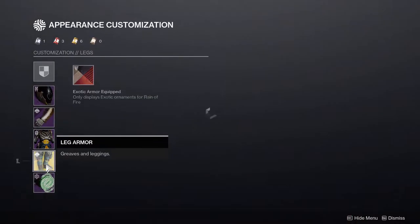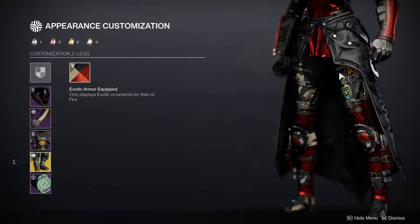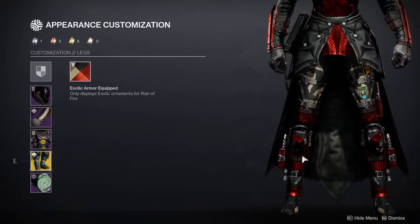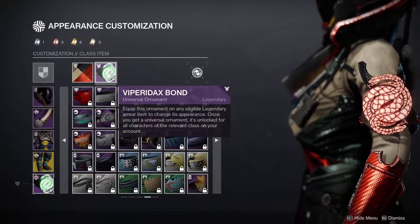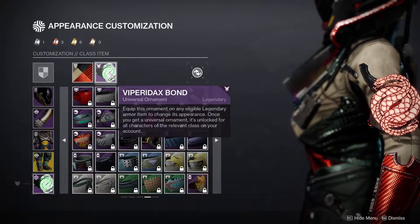If you don't have the Siege Breaker Jacket — that's from Season of the Arrivals — you can definitely go with the base look. It's still going to look pretty good, but in my opinion this one just looks so much better. For the boots, obviously we're wearing the Reign of Fire. I love these boots, they're really cool looking. And then last but not least, we have the Vipera Docks bond.